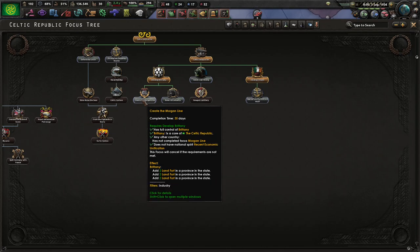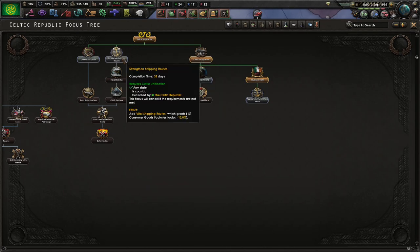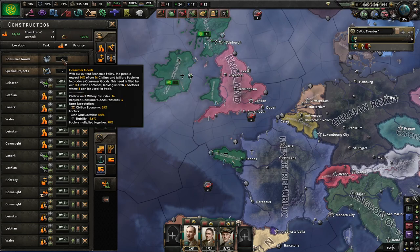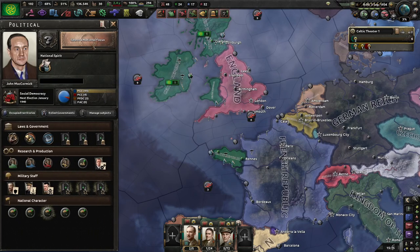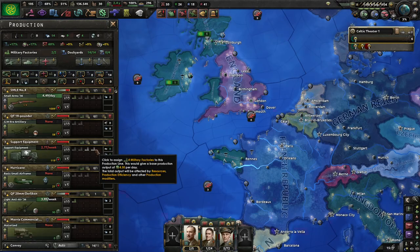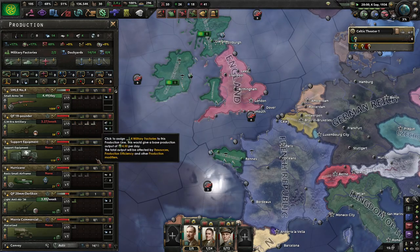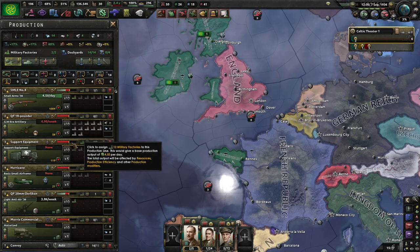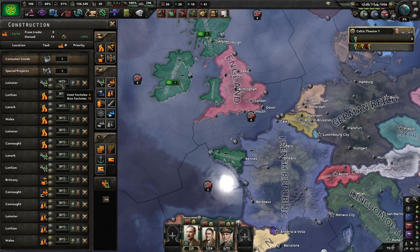I'll go for create the Morgan line, because it gives us some ports to work with. And then strengthen shipping routes, because that will reduce our consumer good requirements by about 12%. That's large. Yes, we are very, very short of factories. There's not much I can really do about that until I have them, but I can get a few from focuses.